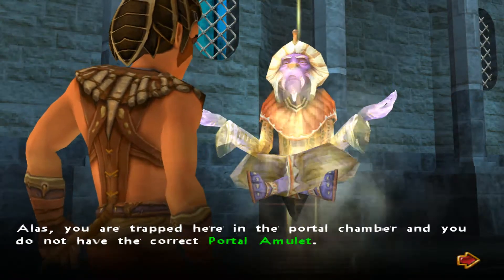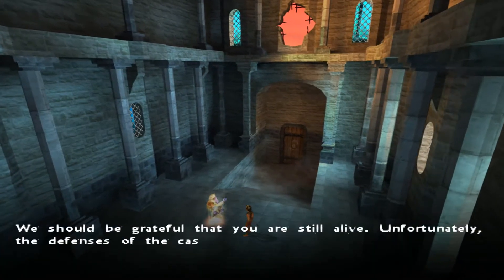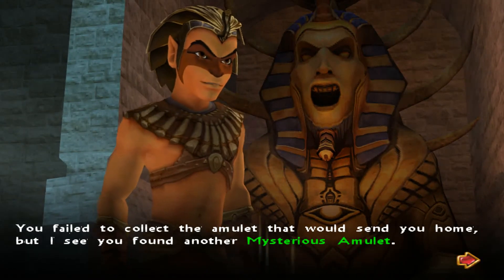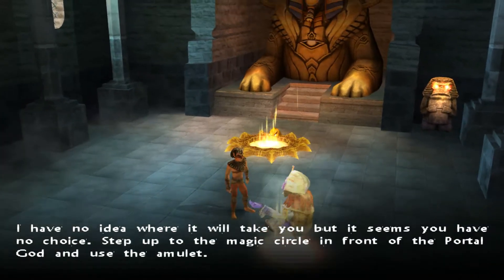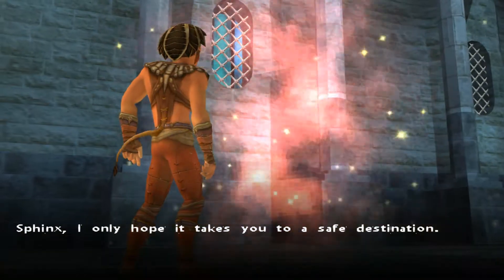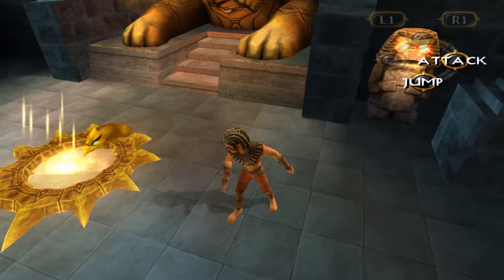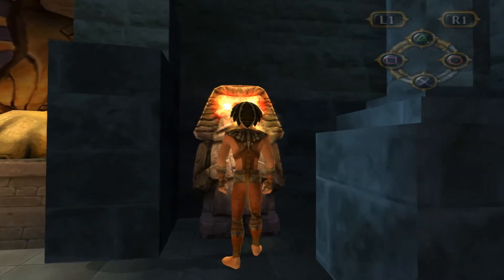Alas, you are trapped here in the portal chamber and you do not have the correct portal amulet. We should be grateful that you are still alive. Unfortunately, the fences of the castle are simply too strong for us. You failed to collect the amulet that would send you home, but I seem to find another mysterious amulet. I have no idea where it will take you, but it seems you have no choice. Step up to the magic circle in front of the portal guard and use the amulet. Sphinx, I only hope it takes you to a safe destination. Wow, you're a big help. Let's go ahead and say — whoa, whoa, whoa! Look at that! It's awesome that Sphinx just totally lowered his head and growled at me.